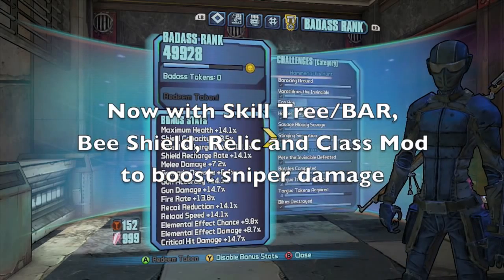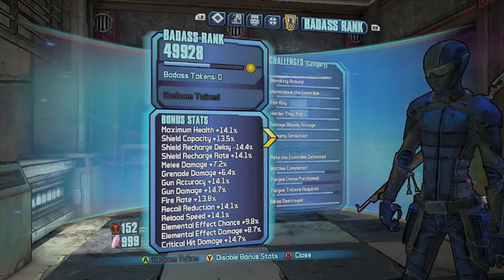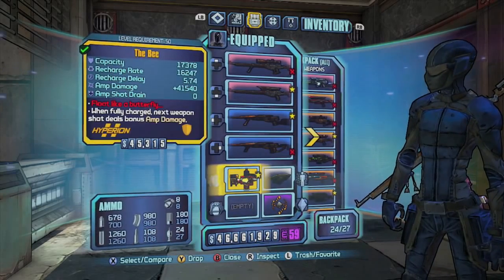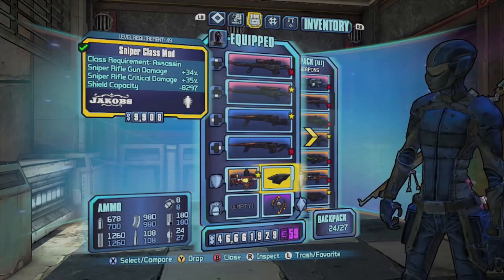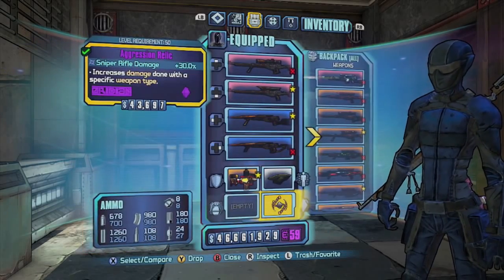Now we're going to run the test again, turning on Badass Rank and setting up a skill tree for sniping specifically. We're also going to use the Bee Shield, a basic class mod sniper boost which doesn't increase any specific skill tree items, and a Relic that gives 30% extra damage to sniper rifles.